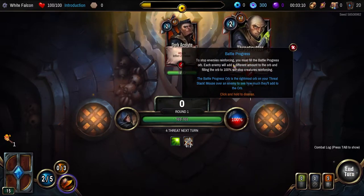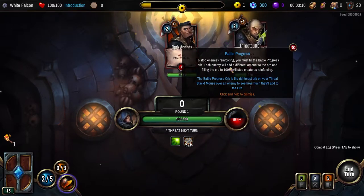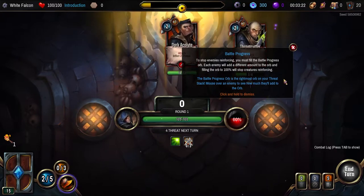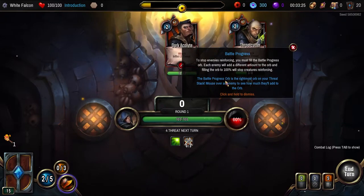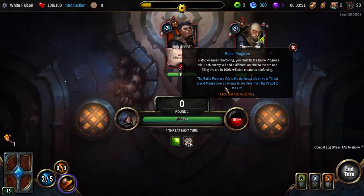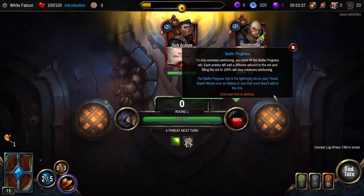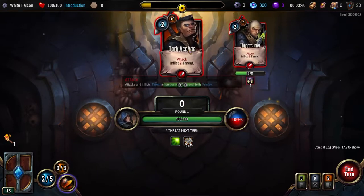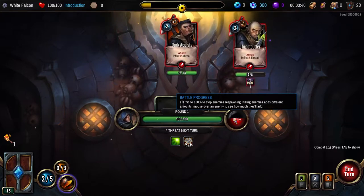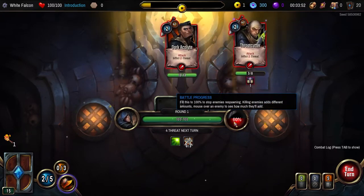Battle progression. To stop enemy reinforcing, you must fill the battle progress orb — each enemy will add a different amount to the orb. Filling an orb to 100% will stop the creatures reinforcing. The battle progress orb is the rightmost orb on your threat stack. Mouse over an enemy to see how much they'll add to the orb. So when we kill an enemy this goes down, and if it's not at 100% when you're done... I'll find out.